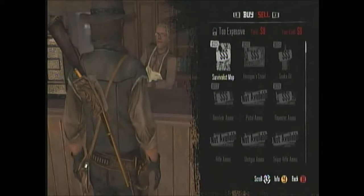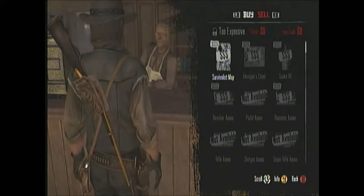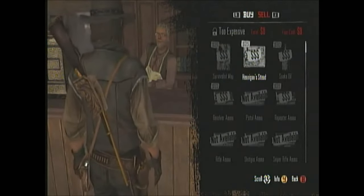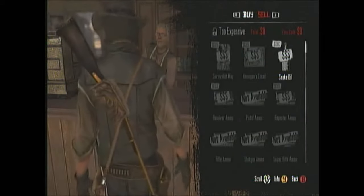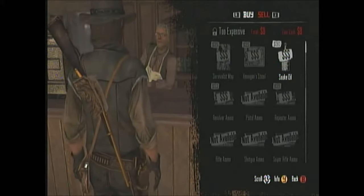Here's the shopkeeper. He's got some stuff to sell, but we don't have any money right now. Here's the survivalist map — it allows you to see flowers and dead bodies of animals you've killed better, giving you a wider field of view. Here is the Hunting map, which shows on the map the areas of hunting. We've got Snake Oil, which refills the Deadeye Meter. You can use Snake Oil or Tobacco to replenish your Deadeye Meter.